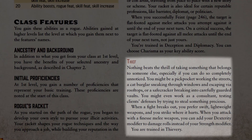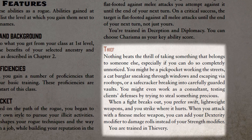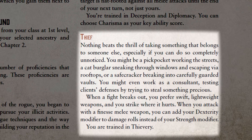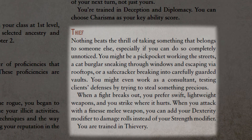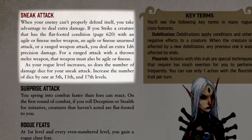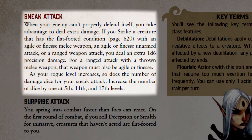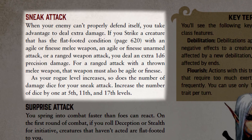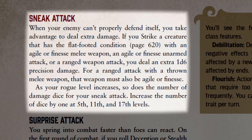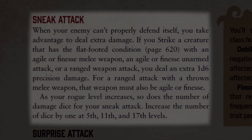And finally, if the rogue picks thief, their key ability score will be dexterity. They become trained in thievery, and when they attack using a weapon with the finesse trait, they may add their dexterity modifier instead of their strength to their damage. No matter which racket is picked, all rogues know how to sneak attack. Any strike made against a flat-footed creature with an agile or finesse melee weapon, agile or finesse unarmed attack, or any ranged weapon deals an additional 1d6 precision damage — the only exception being the ruffian, who can make a sneak attack with any simple weapon.